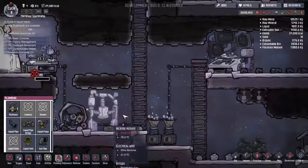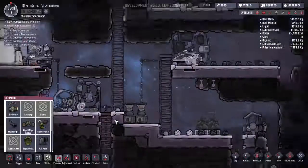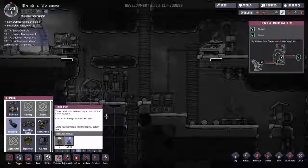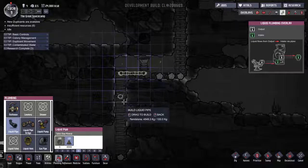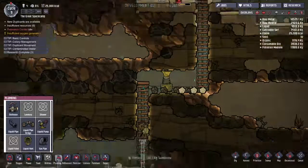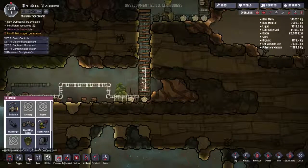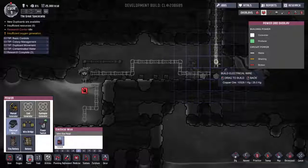I may have to actually build another generator because we are sucking through our battery quickly overnight, and that means some of our oxidizers aren't working overnight. We have electricity running to here, so we want it to run all the way over. Let's try to drag this. Actually I'm building pipe, aren't I? Never mind. Can I build electrical wire over it? Looks like it can — looks like you can run piping and electrical in the same spot. Neat. So we'll do it like that.